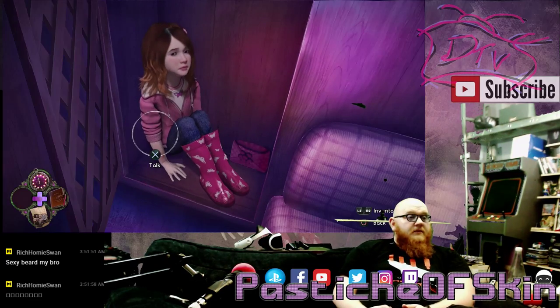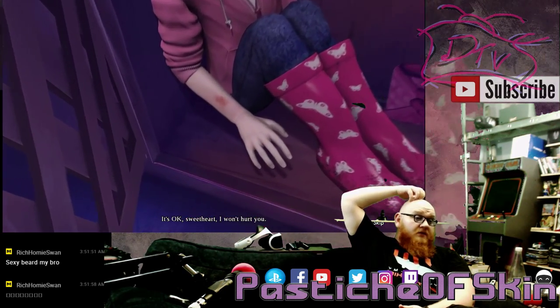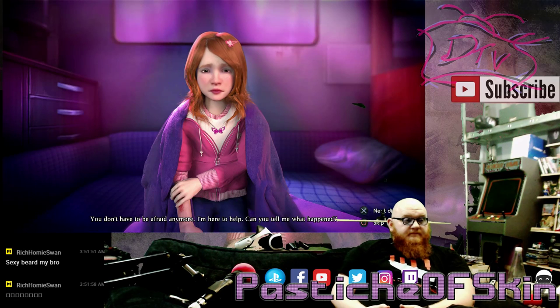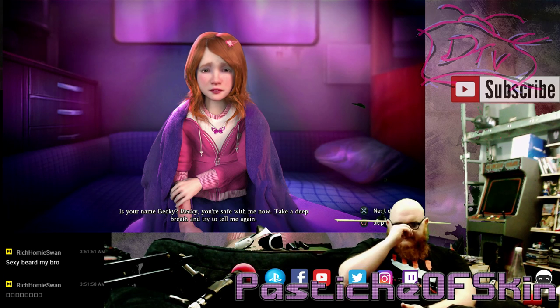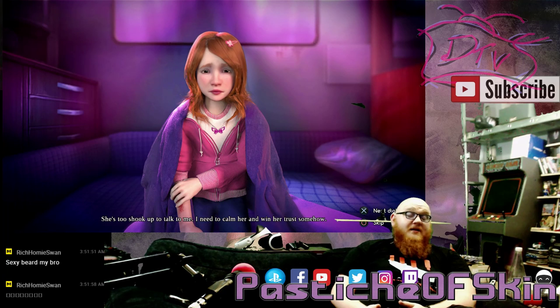Becky! Girl, you look scared. So scared. Mom? You're not my mom. Where is she? No idea, kiddo. It's okay, sweetheart. I won't hurt you. Let's get you out of there. That smile was mildly creepy. I'm here to help. Can you tell me what happened? My mom - she's gone. I'm scared. Is your name Becky? Becky, you're safe with me now. Take a deep breath and try to tell me again. Where's my mom? I want to talk to my mom. I don't know what to say to you. Calm her and win her trust somehow.